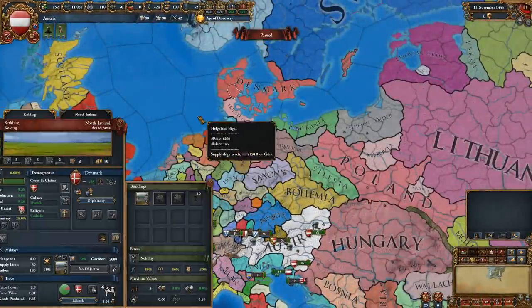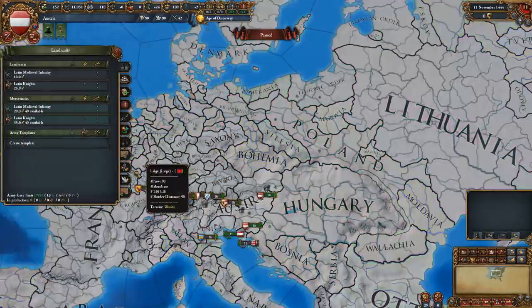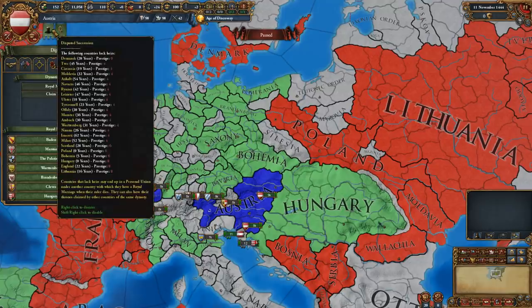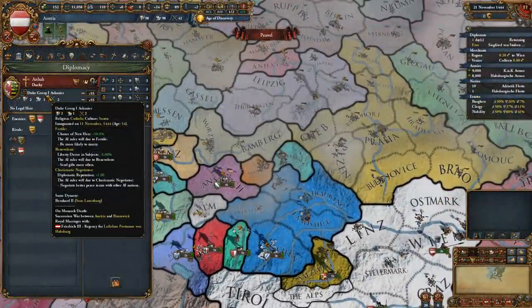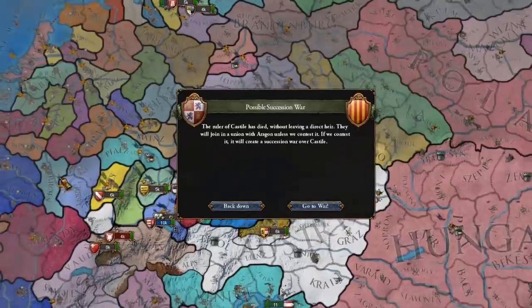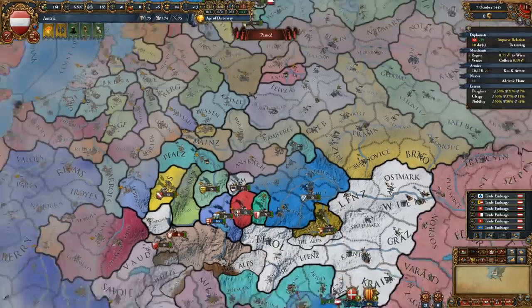To improve your chances of obtaining a personal union, send royal marriages to these nations, with preference given to nations with old rulers and lower prestige than yourself. If you have higher development than any other nation with a royal marriage to the target, you'll have a chance to PU them when their ruler dies without an heir. You can check this by clicking their flag and hovering over their ruler — the On Monarch Death interface at the bottom shows who will inherit the nation.